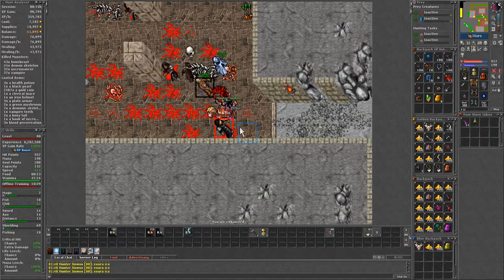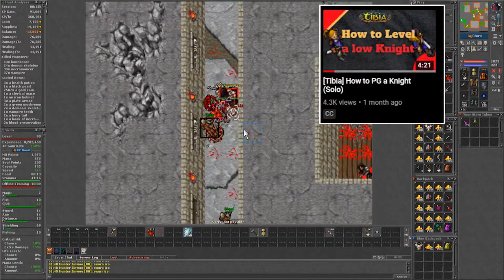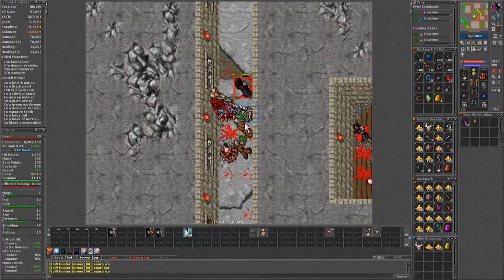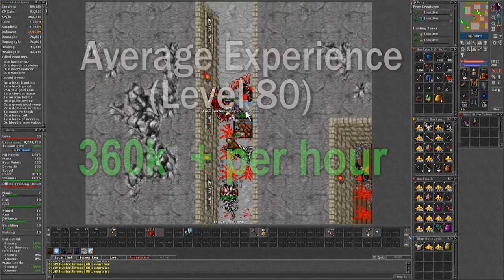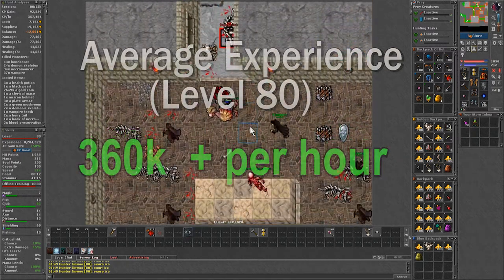Also, as usual with my videos, at this level range it is important to kite the monsters — please don't stand still or else it will be a lot more difficult to hunt. On my hunts I was on average at 360k experience an hour with skills of 82 and imbuements of mana and crit tier 1.